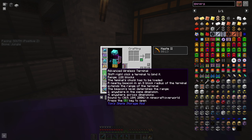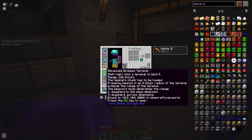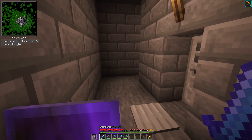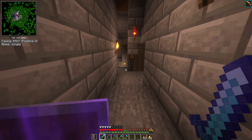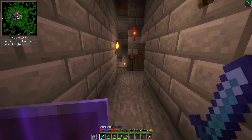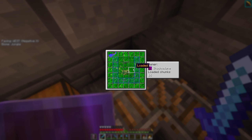There are multiple levels: a level one beacon means you can access your storage anywhere in the same dimension. If you upgrade to level four, you can access it anywhere on the server — from the End or the Nether. It does have to be chunk-loaded, and we do have a mod for that. I have a chunk loader that keeps all these chunks loaded — all the farms around my base and my storage — so I can access everything wherever I am.